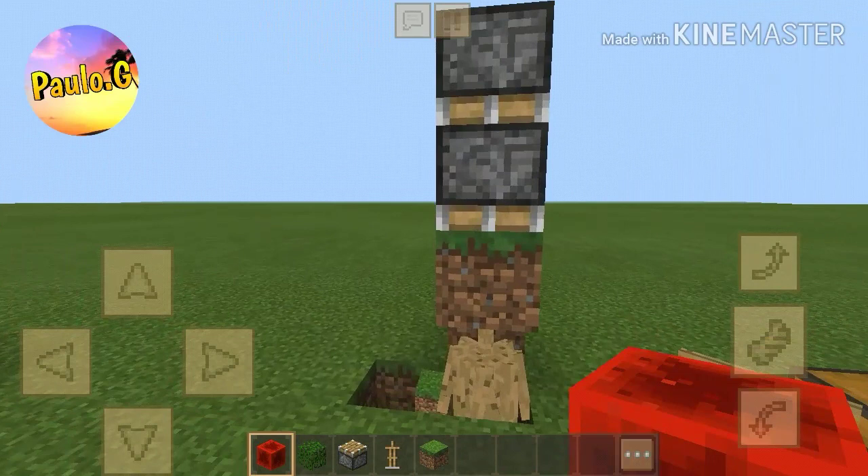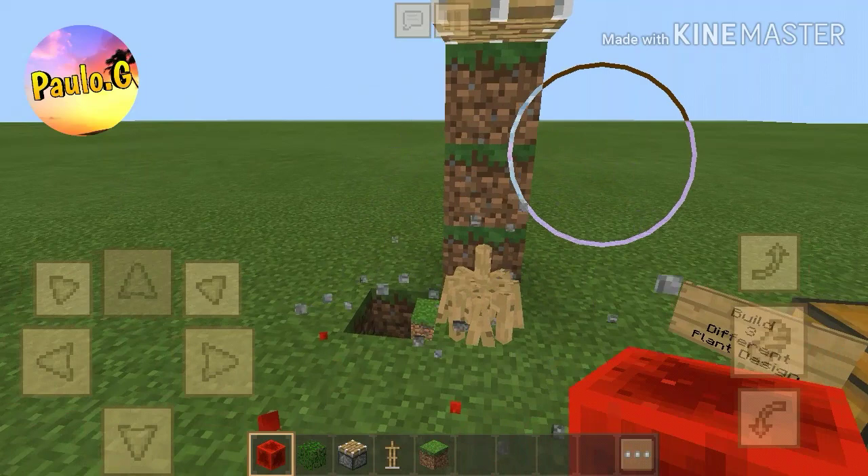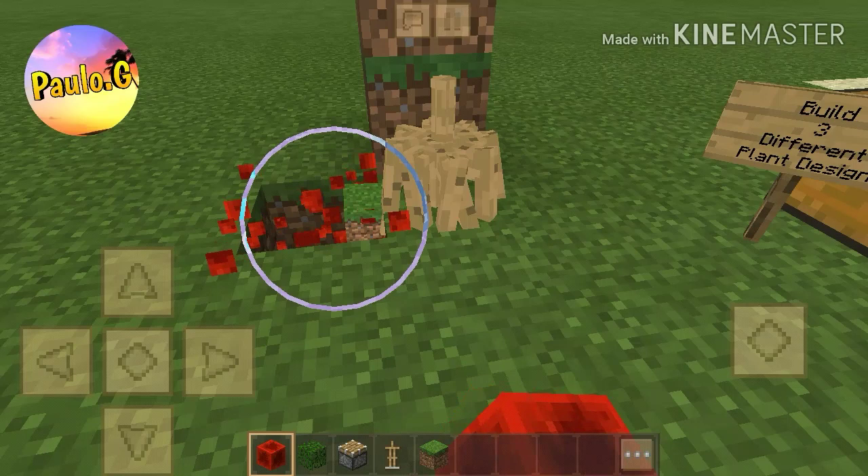Activate the first piston and then activate the top one — which didn't make much difference, so that's why I think one piston might work. Activate it again to get that result. I did accidentally equip the armor stand with a grass block, so my bad on that.